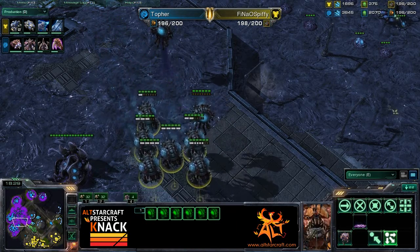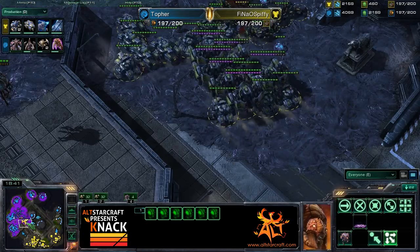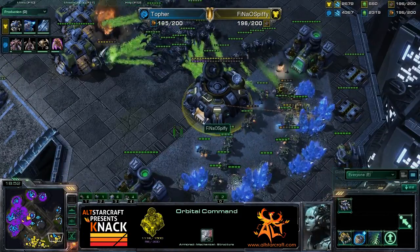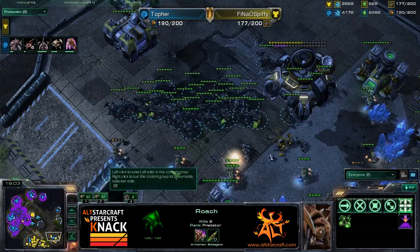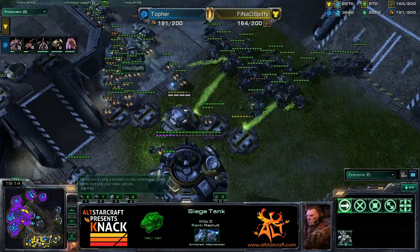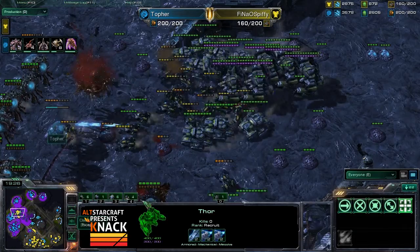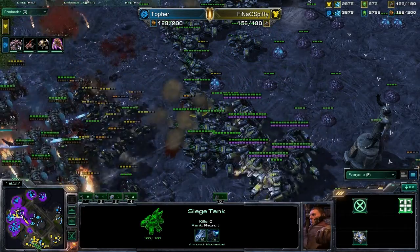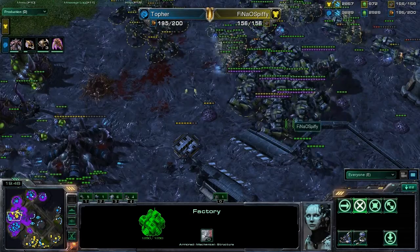Here comes Spiffy's army, and Topher is going to take this as a cue to drop the main. Armies are crossing paths here. Topher is not scared of this huge mech force, though he's going to have to endure a scary attack in just a few moments. Roaches are cruising into Spiffy's third, and the drop in the main is going down as well. Roaches and creep spread all over the place — Spiffy's third is cleaned up. He's only cleaning up this central expansion so far, and it's going to turn into a base race scenario. Basically anything Spiffy pokes out at this point is going to be cleaned up almost instantaneously by those Roaches.